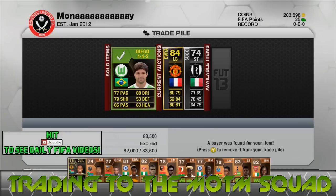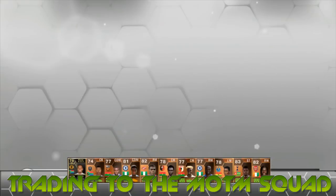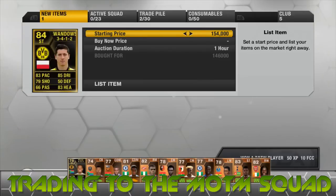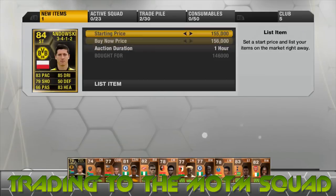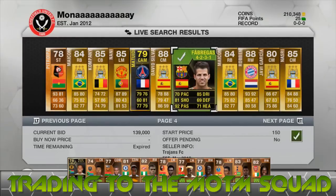Diego managed to sell quite quickly — a nice 9,000 coins in the bag. Then we pick up an Inform Lewandowski, really going with the Informs this episode. He was bought for 146,000 coins and we list him up for 156,000, which is still about 5 to 7,000 profit to be made on him.